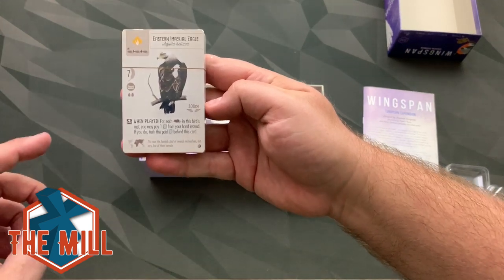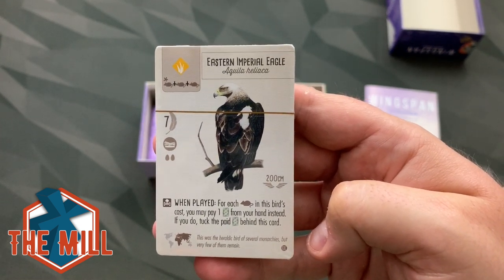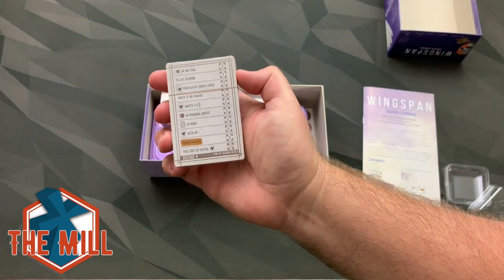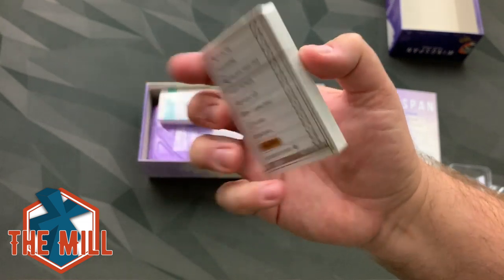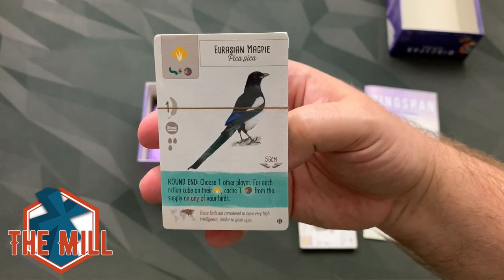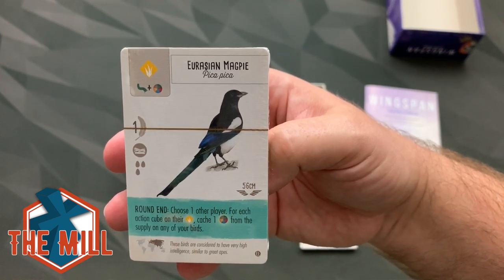And this one here — Eastern Imperial Eagle. The first thing I noticed is we have 'EE' — I would imagine that's for the European Expansion. And look at that food cost, that's interesting. There's a little star over that rodent and that's a win-played card. This thing's huge — 200 centimeter wingspan. I mean, it is an Imperial Eagle. And look at that, that's new too. This looks like Automa end-of-round goals. I don't know if that's a new game mode or just Automa. Oh, look at that — a round end card. So that is a 'choose one other player for each action cube on their grasslands, cash one food out of any type of food supply on any of your birds.' That's really cool.